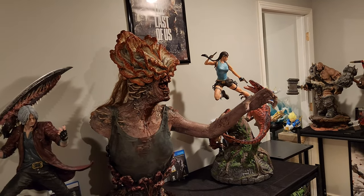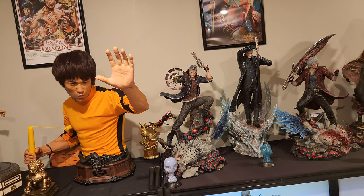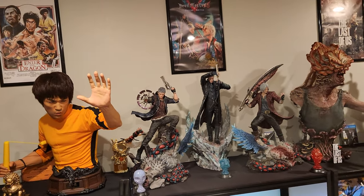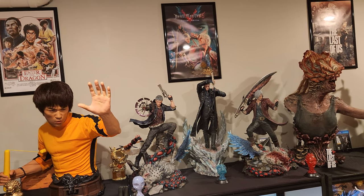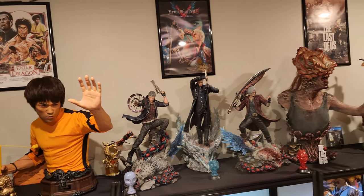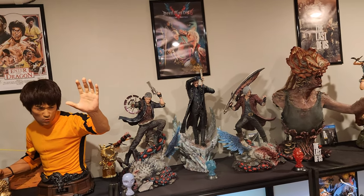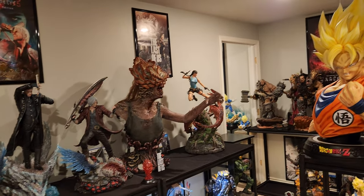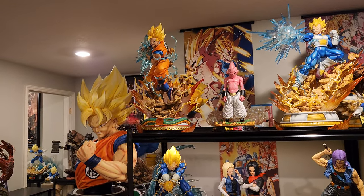I think this is the best way forward. Having a dedicated God of War setup makes sense since it's one of my favorite games and Kratos is my second favorite character of all time — I'd rank it Vegeta, Kratos, Scorpion. This also allows me to keep Bruce Lee, which I never wanted to sell — it was always a space issue. It's much easier to sell DBZ now. Nobody wants to drop 4K on something, but when you're selling for $700 on a payment plan, a few hundred bucks each paycheck and it's paid off in two months.